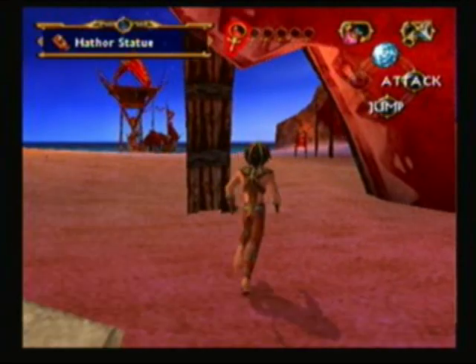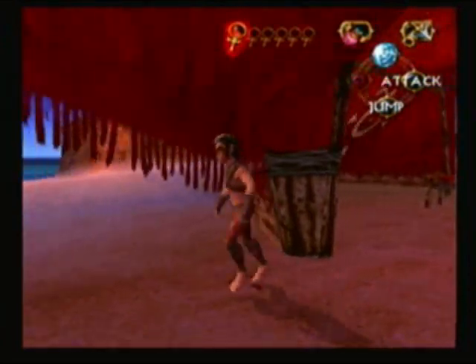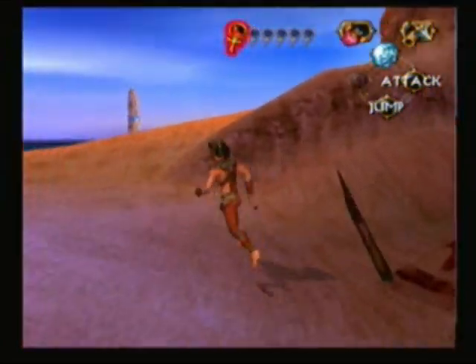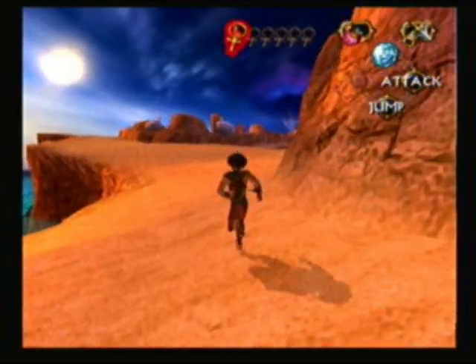Cool, so we need to go unlock a giant - apparently a great obelisk. It's probably larger than the other ones since it's got the word 'great' in it. I don't know, but it's on the cliffs of South Beach. I'm pretty sure we are on the cliffs of South Beach, but I do not know where this one is.